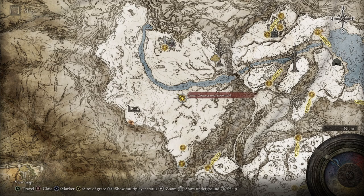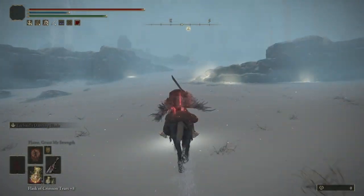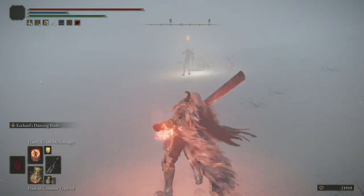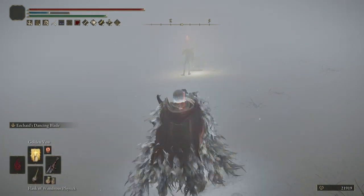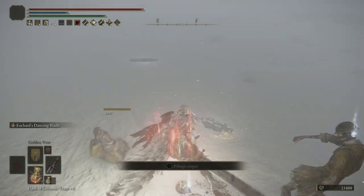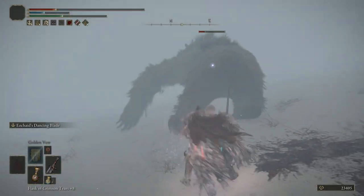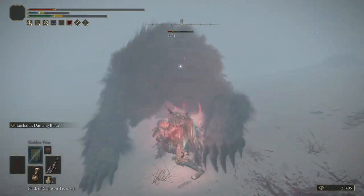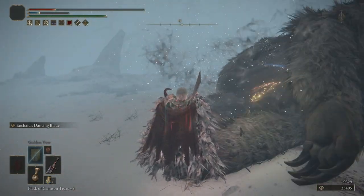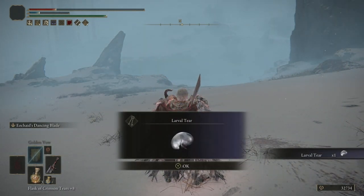Now we're going to the Inner Consecrated Snowfield Site of Grace, and from there we want to head to the left and up the path. There's going to be three enemies kind of digging around in the snow. This one is pretty tough — I'm not going to lie. You take out all three enemies, and a giant bear shows up. This one is super aggressive and it definitely took me a couple of tries. Once you take the bear out, he is going to drop the next Larval Tear. Make sure you prep for that one — he's tough.